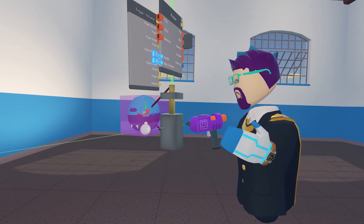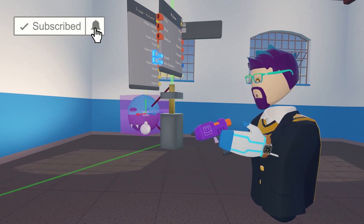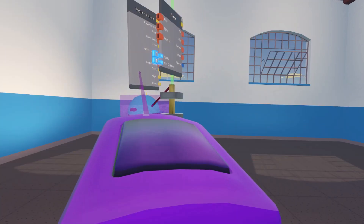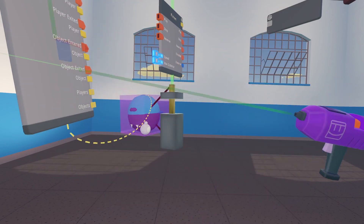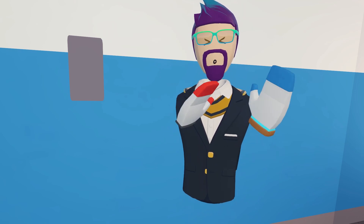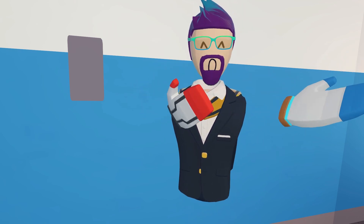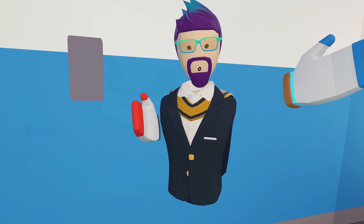So now you can see whenever I move the trigger volume, everything comes along with it. Last thing you want to do before we're done with this: configure the circuit board, detach from object, then we'll just move it wherever we're going to do our circuits at. Now that we've got our circuits over here, first thing that we want to do is determine what we want. For this example, I'm just going to give the player super jumping once they hit the power-up.